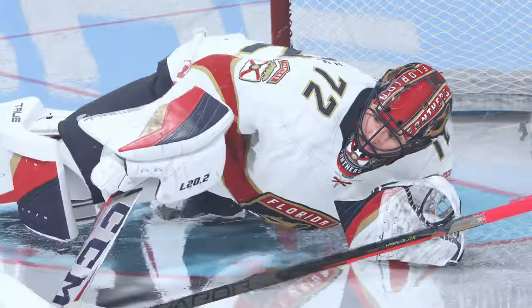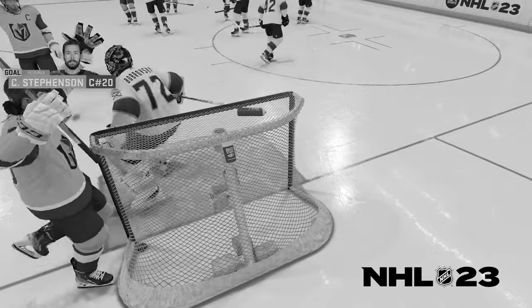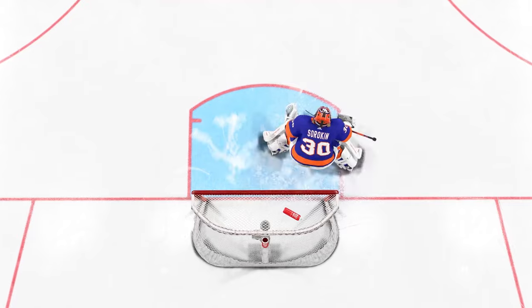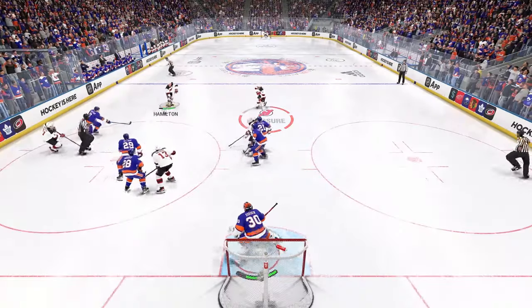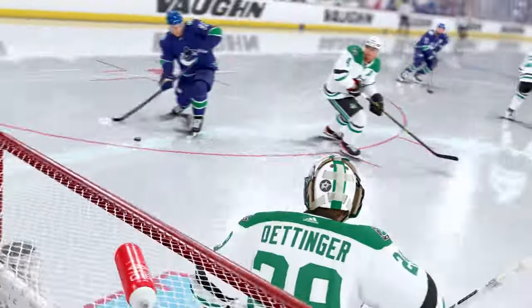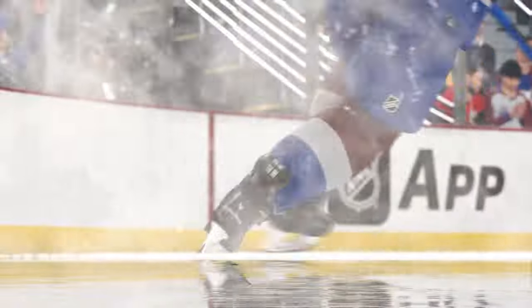An update to our human goalie controls makes playing goal more accessible and intuitive. Historically, the game's controls made it easy to lose the net, creating frustrating empty net goals and a steep learning curve. In NHL 24, we have added a new tethered control system. As you slide back and forth to make saves, you simply release the left analog stick and your goalie will auto-return back to a centered position. We have also added a new instinct system, which allows you to guess the location of the shot for a bonus on your save attempt. Guessing wrong increases the chance of a goal. It's a nice addition for our veteran goalies and really breathes new life into the position.